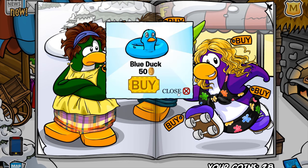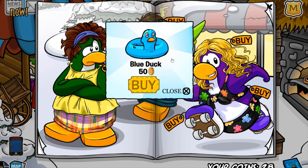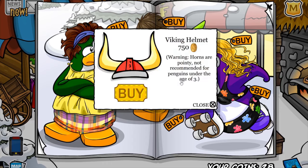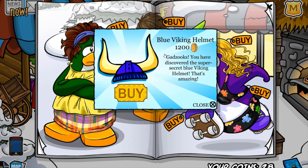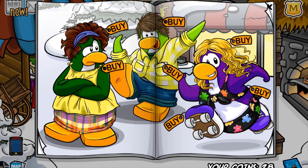The second last cheat is located on that checker scratch on the penguin's shorts. You'll receive the Blue Duck, which, if you don't already have, you can use to get the stamp, which involves your penguin swimming with a rubber duck. And finally, I believe this is the final cheat right here on this penguin's flower. You'll receive the Viking Helmet, and of course, if you click it another three times, you'll receive the Blue Viking Helmet for 1,200 coins. Unfortunately, there doesn't seem to be any gold Viking Helmet, because I've already tried it. But yeah, that's all the cheats for this catalogue. I hope you enjoyed that.